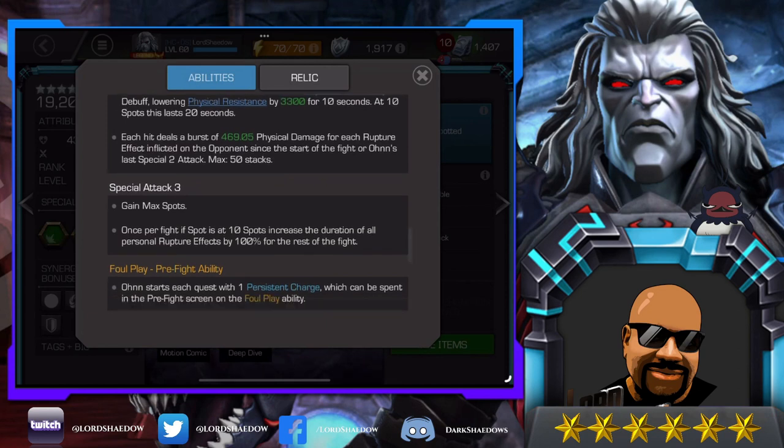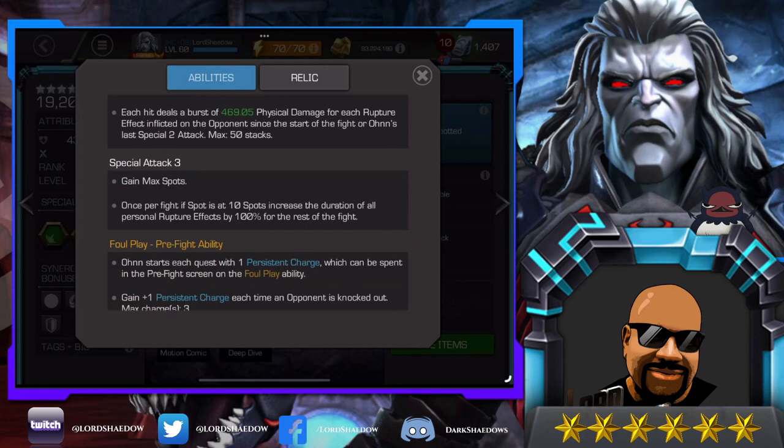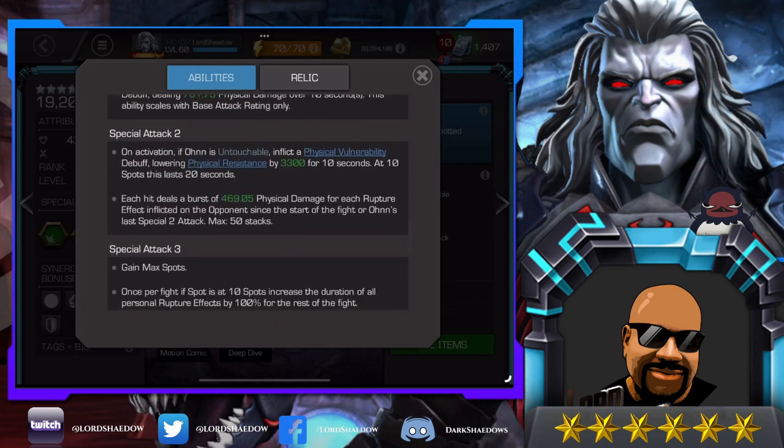Special three: you're going to gain your max spots, which means you'll trigger untouchable. Once per fight, if Spot is at 10 spots, increase the duration of all personal rupture effects by 100% for the rest of the fight. So an interesting way to play him: build up to 10 spots, fire the special three off, and then you can play normally but you'll be doing a lot more damage. For longer fights that's a great strategy; for shorter fights, build up to 10 and try to fire off your special two.